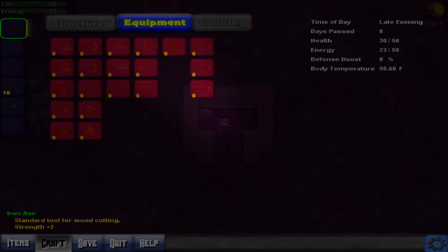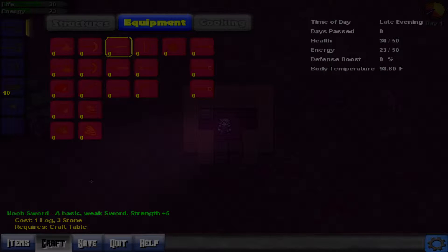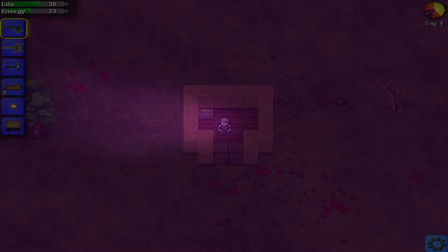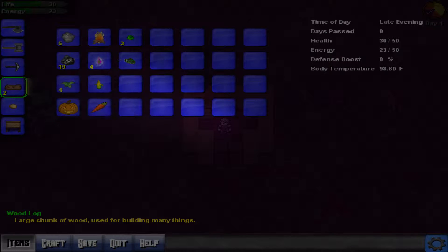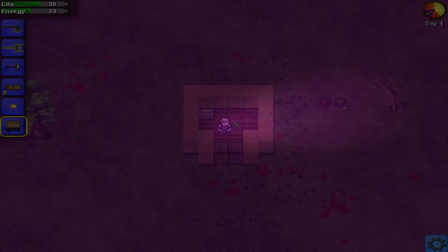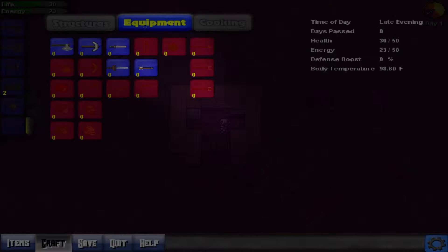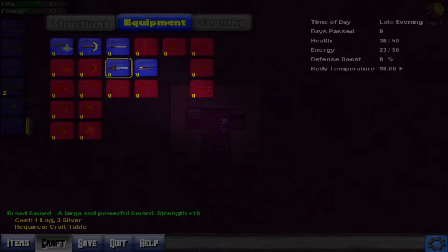So it looks like you can make swords and such. A wooden sword — one log, three stone — requires a craft table. Let's make a craft table. There's the craft table. So it's all going pretty standard so far: make a crafting table, then you can make things like swords. You can also make a bow and arrow. Let's make this broadsword.